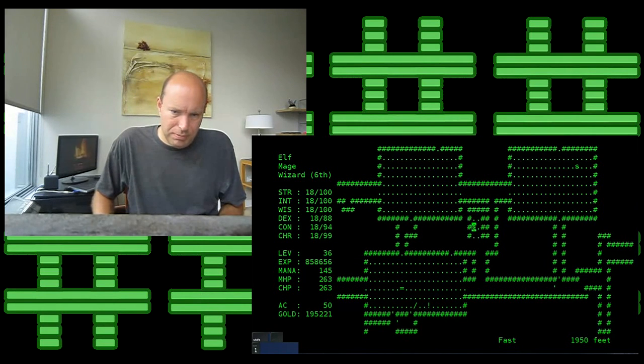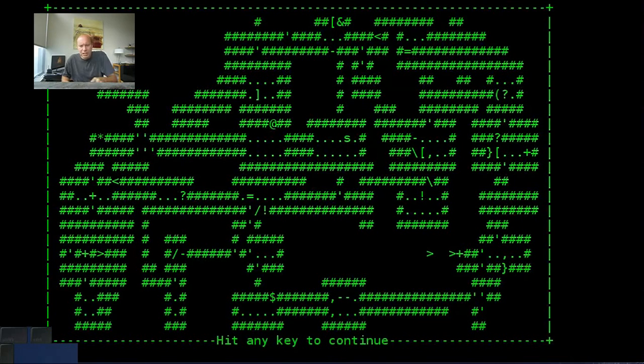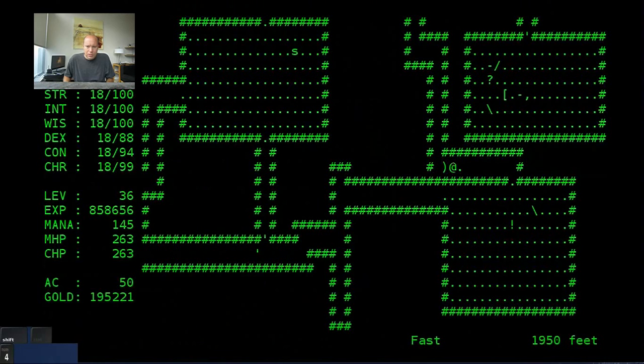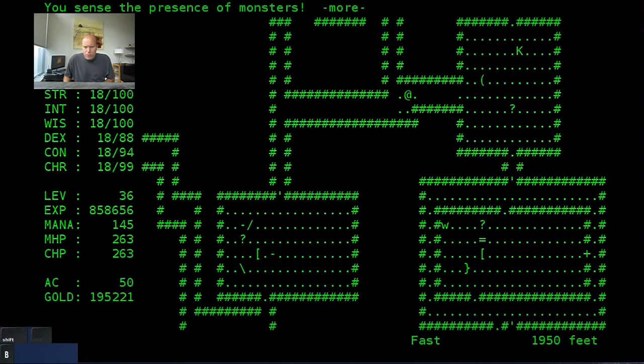That looks like a done board to me — oh, we still have a spot down here in the bottom right. How do we get there? They don't make it easy. I should have picked that one up earlier. I'm glad I did a detect monsters there — you should do that as well. When you're moving around a cleared level, be very careful.